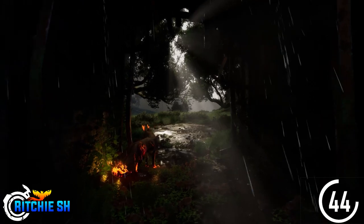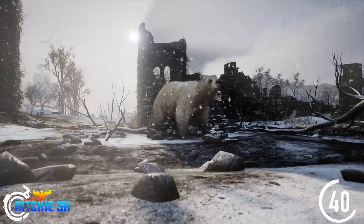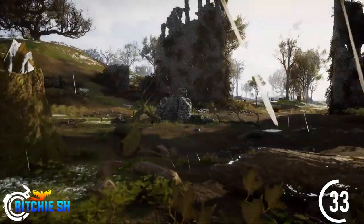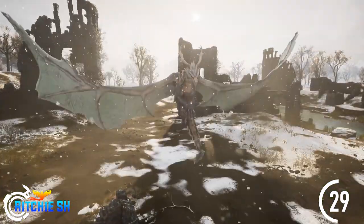Into the environment update, we got a teaser cinematic showcasing the Riverland zone, which is one of the larger zones in Ashes and one of the main zones in Alpha 2. In this teaser we got to see some amazing tech of seasons, showcasing the weather changing through fall, winter, spring, and summer, along with seeing some of the animals change with the seasons as well.